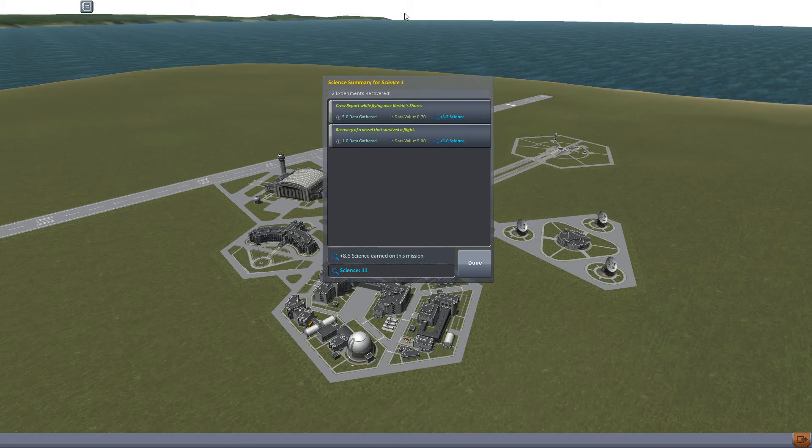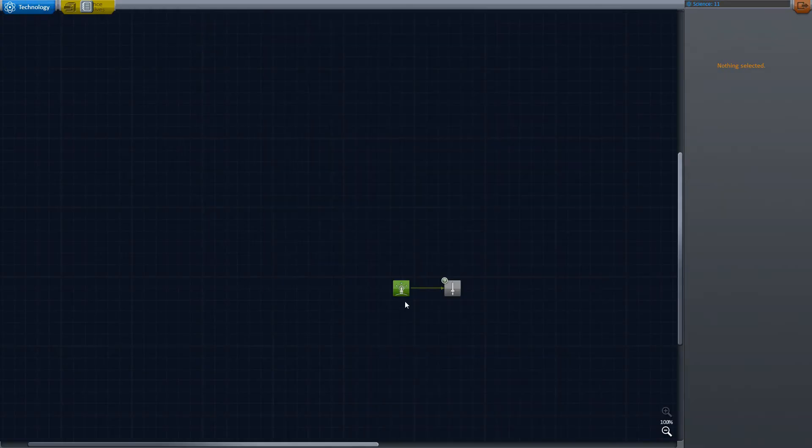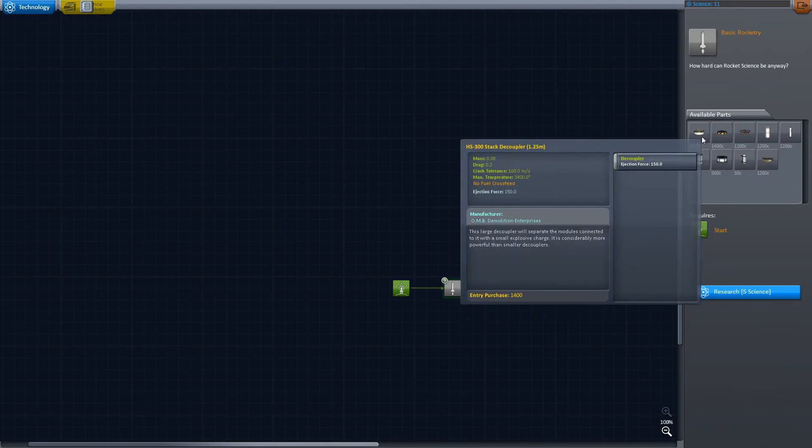Let's recover the vessel. And we've got 8.5 science earned on this mission. Let's head over here to Research and Development. And we can at least unlock some parts.